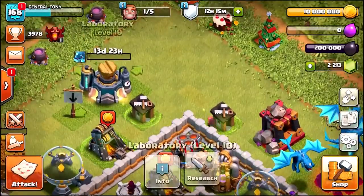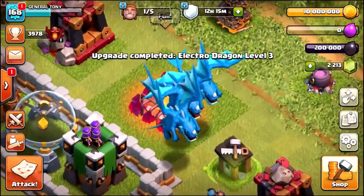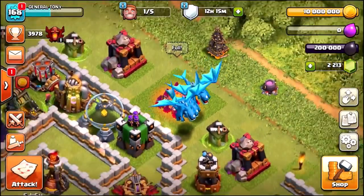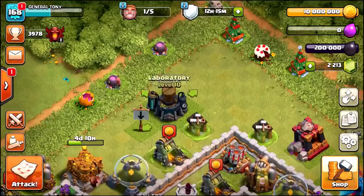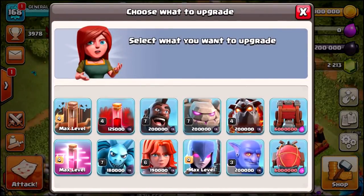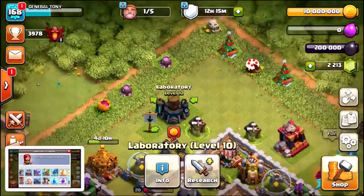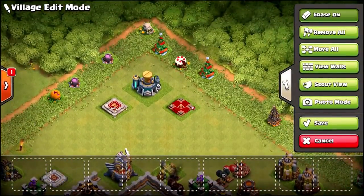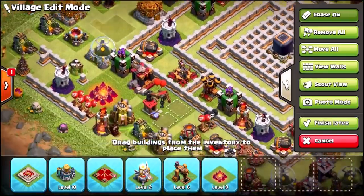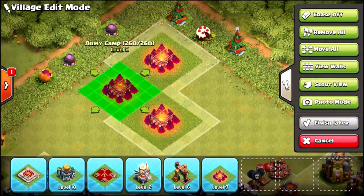We use a Book of Fighting to instantly complete level three research. Do you notice a visual difference at level three? We've got three more Books of Fighting left. It's your job to let me know which troop or spell you want me to upgrade next — maybe the War Wrecker or Battle Blimp, let me know in the comments. We're about to get into the live attack with max level Electro Dragons. We arrange the army camps for a thumbnail screenshot — these aren't max level army camps; we could upgrade them another level but it costs a lot of gems.